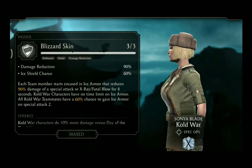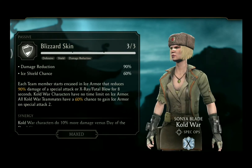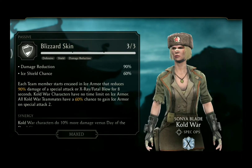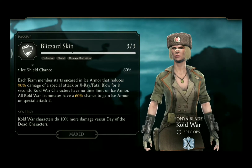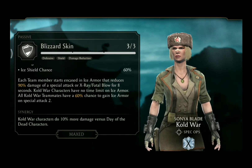All Cold War teammates have a 60% chance to gain ice armor on Special Attack 2. In terms of synergy, Cold War characters do 10% more damage versus Day of the Dead characters.